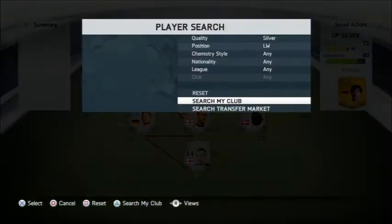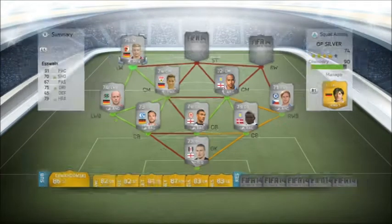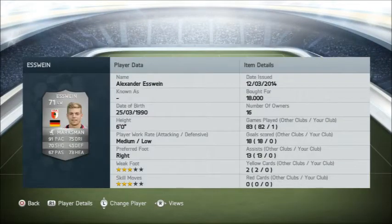The left winger is S-Wine. I've heard that he's an absolute monster on this game - apparently he's a monster on FIFA 13. Going for 18k, medium to high work rate, 6 foot, right foot, 3 star weak foot, 3 star skill moves. 91 pace, 70 shot, 75 dribbling, 45 defending, 67 passing, 73 heading. Got Marksman chemistry style on him.